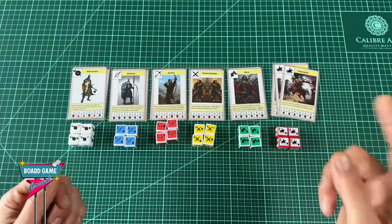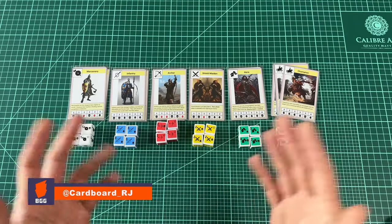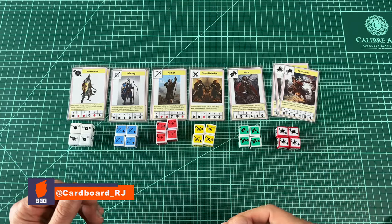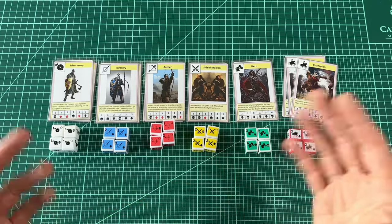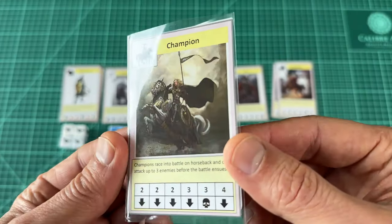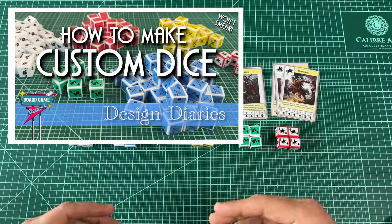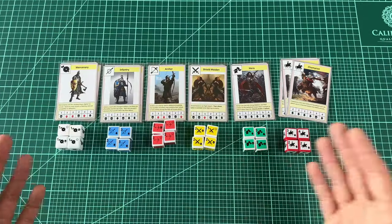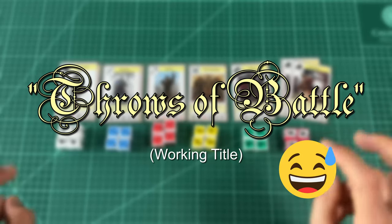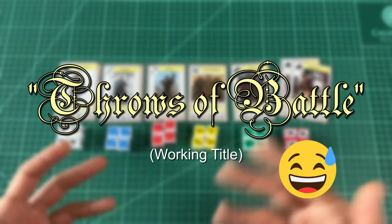Welcome to Board Game Casual Design Diaries, a series focusing on content for aspiring board game designers and things I'm working on as a designer myself. Today I wanted to show you a simple idea I used in one of my earlier games: double-sided cards. These cards are from the same game I talked about briefly in the dice-making episode. I think the last working title was Throes of Battle or something like that — I'll put that out there in case I end up referring to this game again.